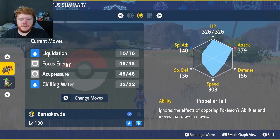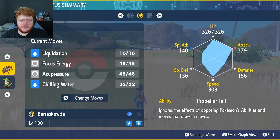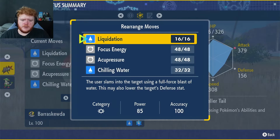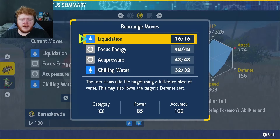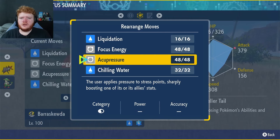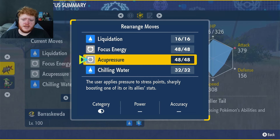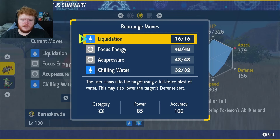As you can see it has very high Speed and really high Attack, but its Defense and Special Defense are terrible and its HP isn't the best. So we've gone full-out damage. If they are a physical attacker, we do have Chilling Water. We also have Acupressure to try and get an Attack boost, and Focus Energy to raise the chance of landing a crit.